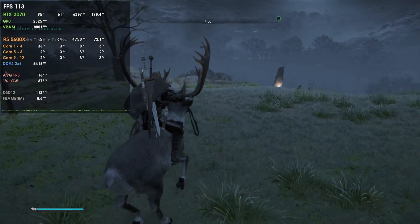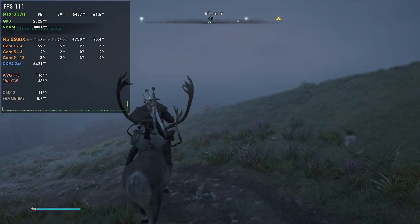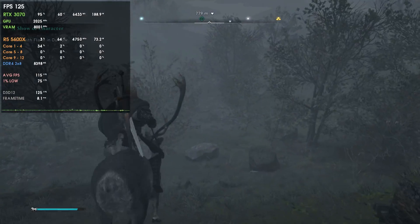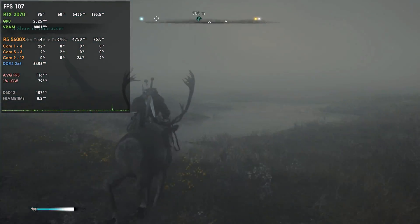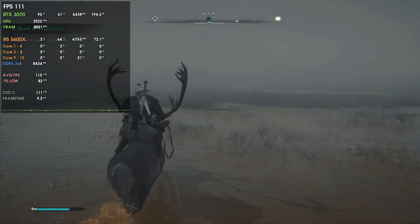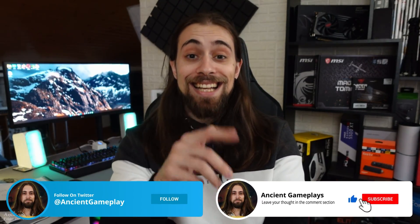I tested the 517 versus the 525 and now the 526, and we did see an amazing boost in DirectX 12 titles with both the 3070 and the 3050. It seems they improved CPU overhead in the drivers. Some titles like Assassin's Creed Valhalla show a very good FPS boost, which you'll see after the conclusion. Don't forget to like, subscribe, and share this video — and now let's go to the performance analysis with the RTX 3070 and RTX 3050.